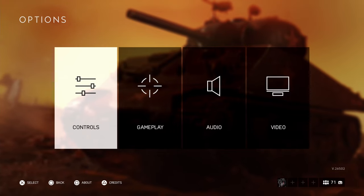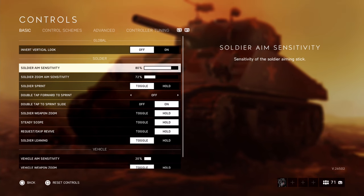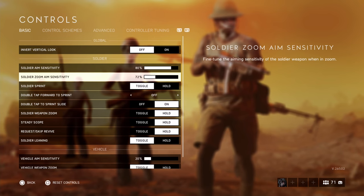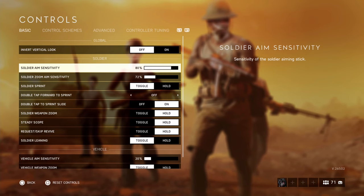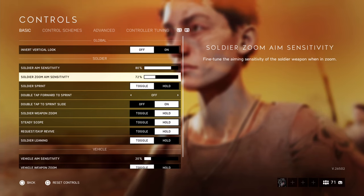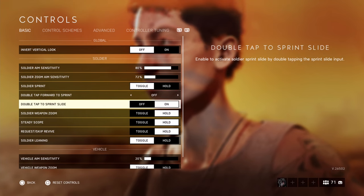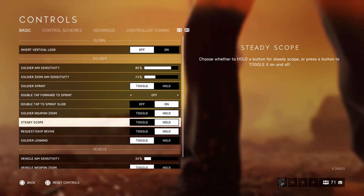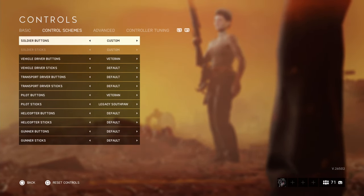First of all, we'll start with the most important stuff, which is controls. Invert, turn this off. My sensitivity at the moment is 80/72. I believe this is a nice balance between mid to low, though you can adjust as to how you feel, but I feel like this is a good starting point for most players. At least in terms of the hip fire aiming, you could probably turn this down a notch or two, maybe to 64 and see how that feels. Most of this is personal preference. The vehicle stuff I haven't touched because I don't play vehicles that often.